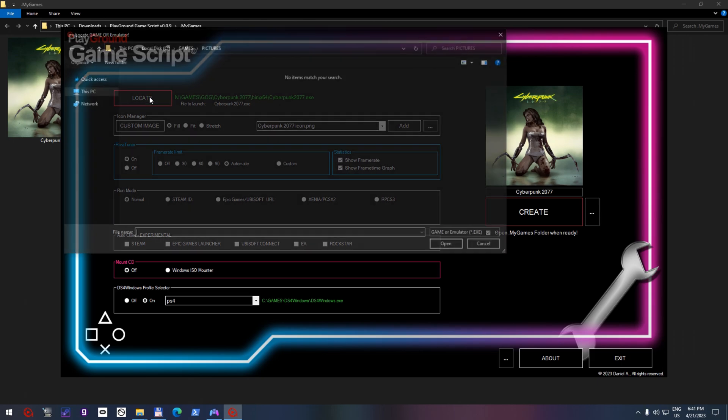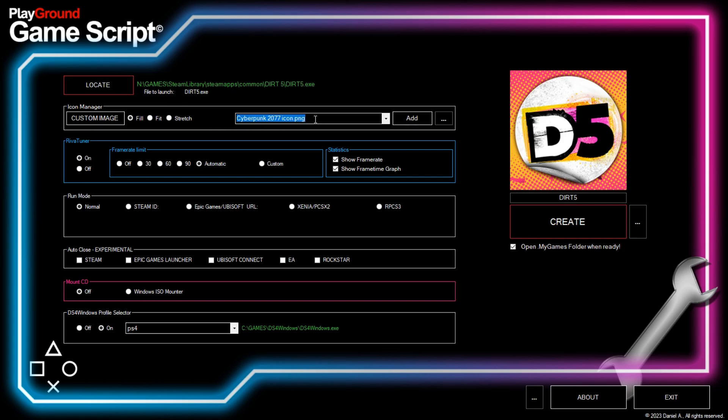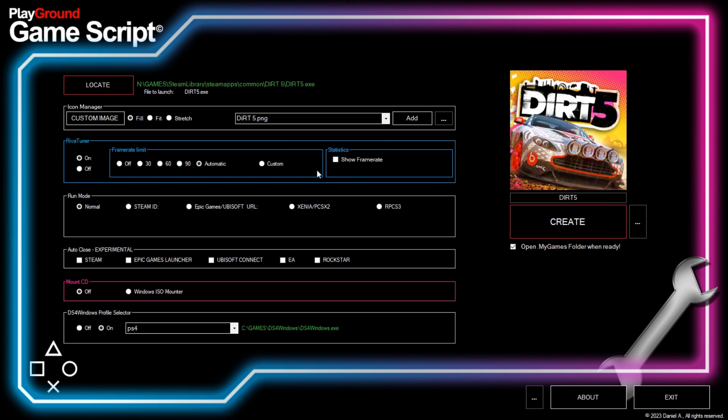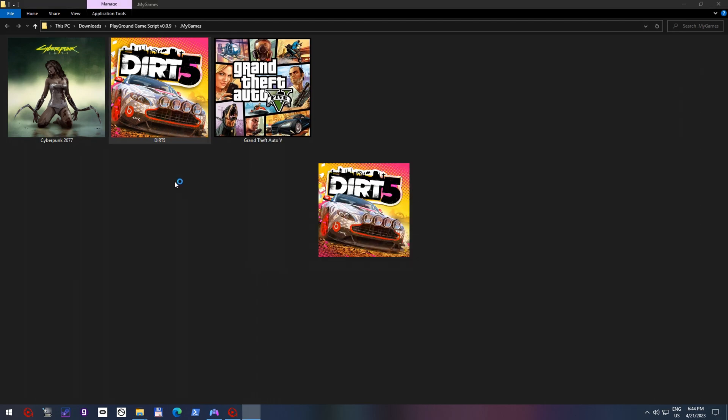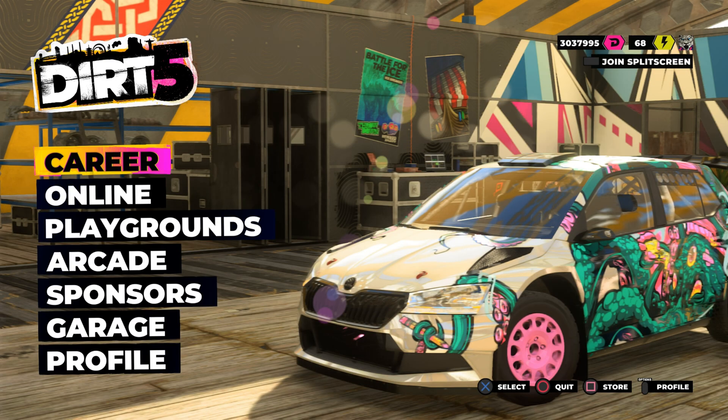This time let's make a script for Dirt 5, which is a Steam game. Icon selection is the same as previously, just use the icon manager. This time I don't need the statistics, and I want to use the automatic profile again. For this game, we have to use the Steam run mode. If you don't have the Steam ID, then you can search for it with this link. Let's check the other settings, and I think everything else is good, then we can create the script. Now let's see what we just created — it's working great.